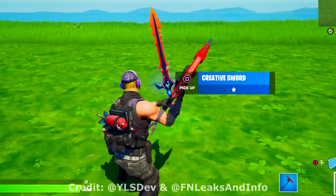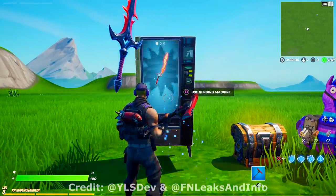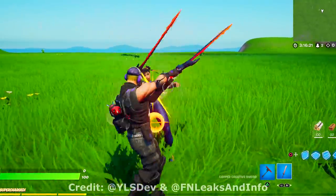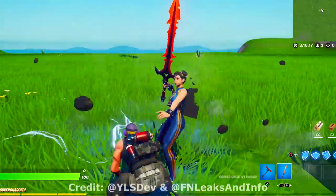There is even a new sword weapon coming to the game. This sword will be available in creative only. It is named the Creative Sword. It has multiple swing attacks as well as a pose block, and if you jump before swinging, it will even give you this power attack.